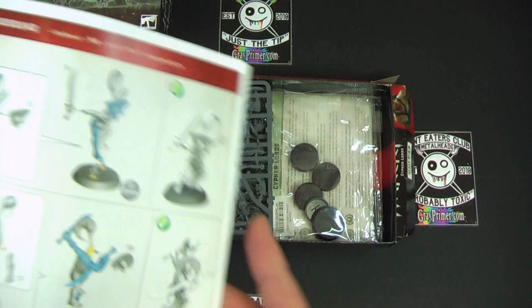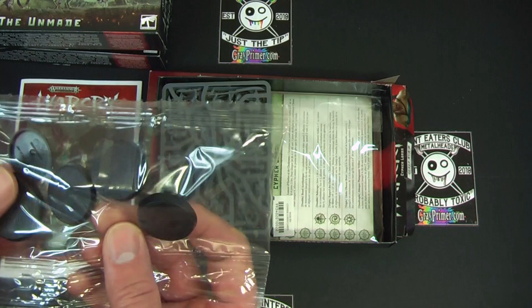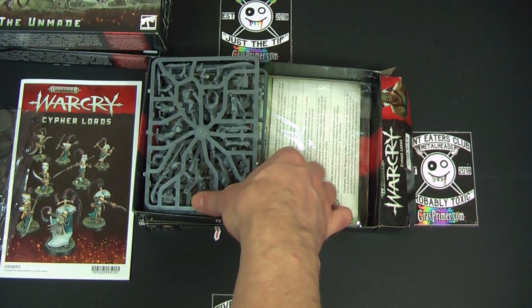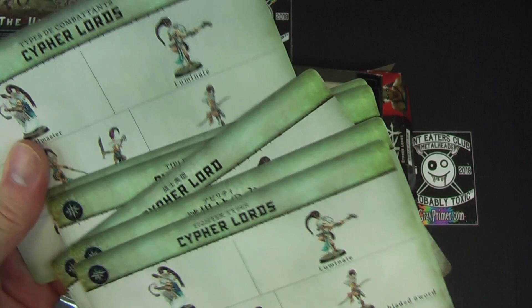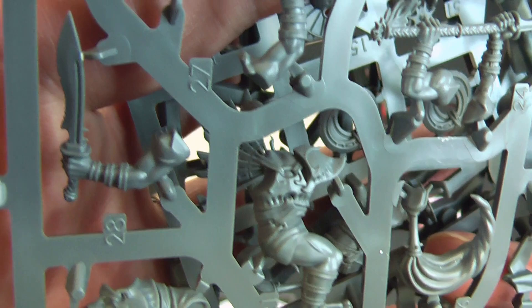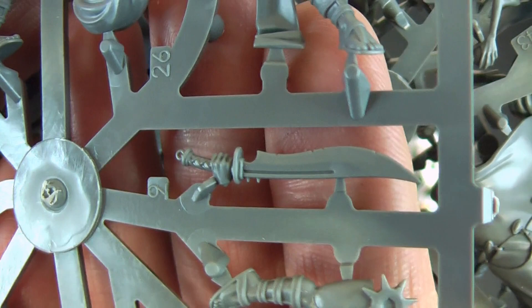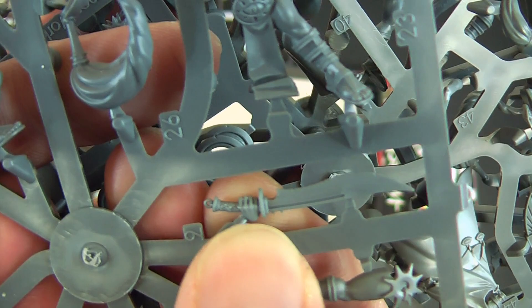Depending on how you want your Warcry warband to look. So these are the three different sizes: 25, 28 and 32. We'll just pop the minis out of the way for a second. So we have a multi-lingual card pack and a little pack of the different unit cards. Good sturdy looking weapons. Looks fairly straightforward to put together. I do not like hands that are like this - they're always a little bit fragile putting them onto the end of an arm without a peg.